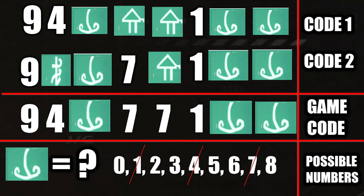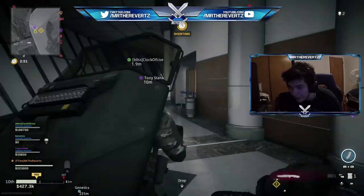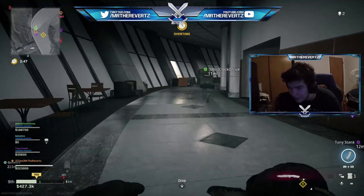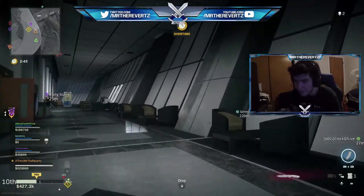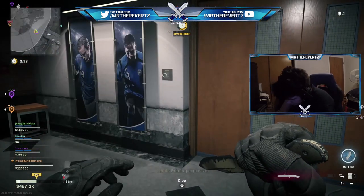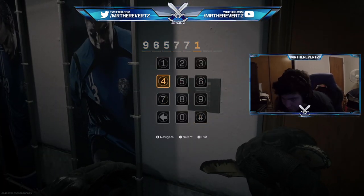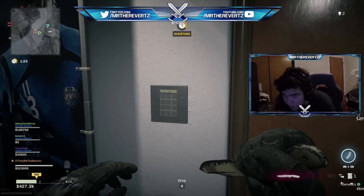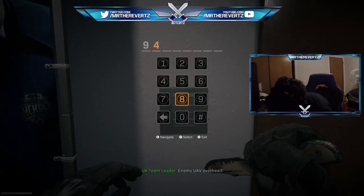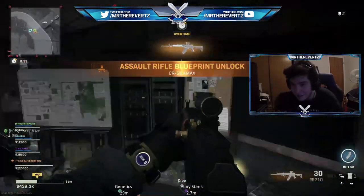Head to the very top of the executive level, find the access room, and start deciphering the code using process of elimination. The nose symbol can be a two, three, five, six, or eight. In the gameplay the number was three, so I replaced the N with three — and voila, the doors are open, leaving you and your team to reap the rewards: the Enigma blueprint for the CR-56 AMAX assault rifle.